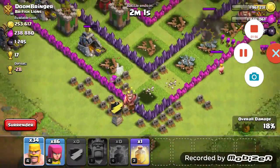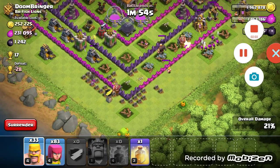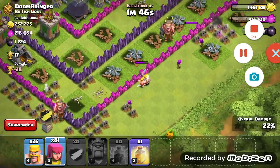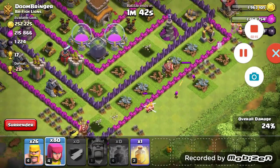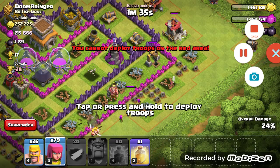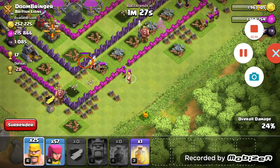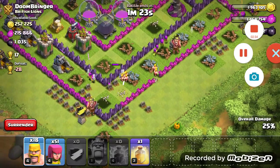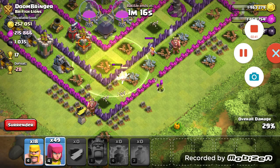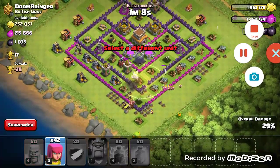If they break through this wall right here then I'll get a lot of loot, but if they don't it could be a problem. It looks like no one is attacking this side so I'm going to focus on this wall right here. I don't think we are going to get it but I'm going to try anyway. Let me just put a heal spell right here, and now I'm going to spam in my archers and barbarians.